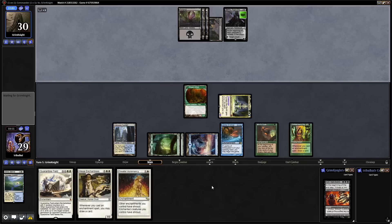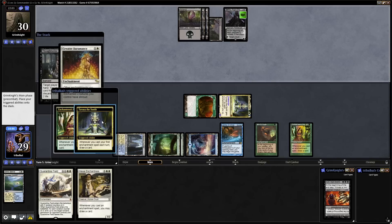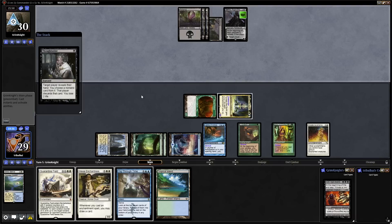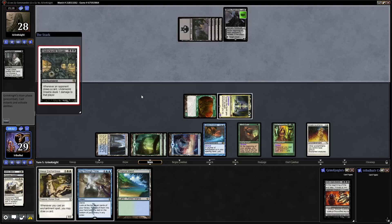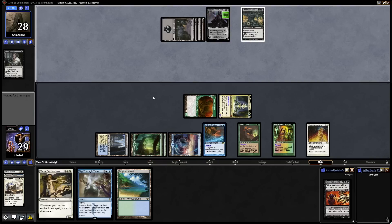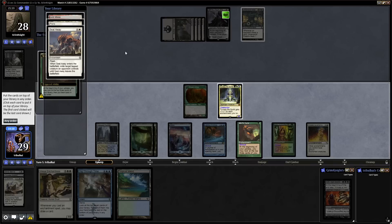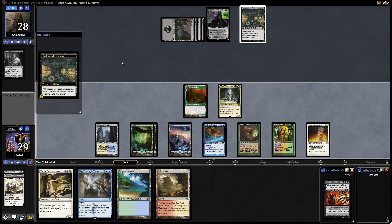They make a fourth land, so hopefully they can get some stuff going. Thoughtseize — we are not going to bother with that. We'll just go for the Greater Oromancy now because we do want to get card draw going. Even with us discarding a card to the Thoughtseize, we're still going to go up a card. They go after the Quarantine Field, which isn't terrible for us. This is definitely similar to a Draw-Pain Nekusar type deck. We drew a card, so we'll have one damage dealt to us by Underworld Dreams.